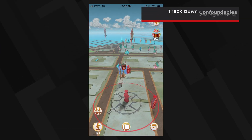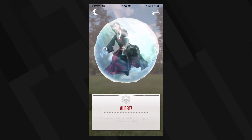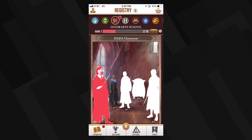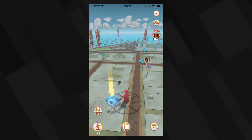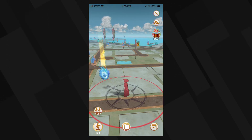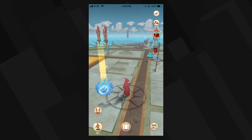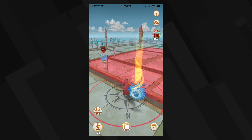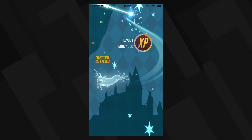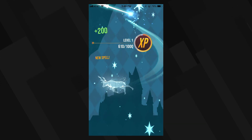Where Pokemon Go had you catching them all, Wizards Unite is a bit more complicated. Essentially, you're tracking down foundables and warding off confoundables to add to your registry, which spans a number of categories. Like Pokemon, these events appear randomly as you travel around, marked by large colored icons. If you're having trouble finding specific types, look around for flagpoles bearing one of the icons — that means you have a better chance of finding that type in that area. It's worth trying to find different types in the opening hours, as you'll get bonus experience for finding new things and using different spells to level up faster.